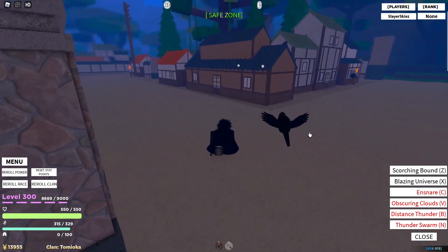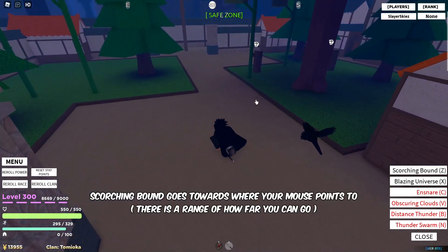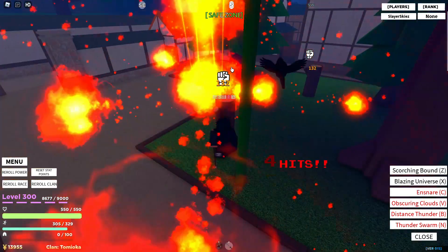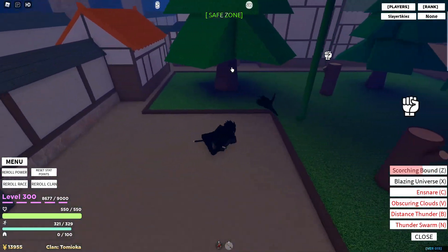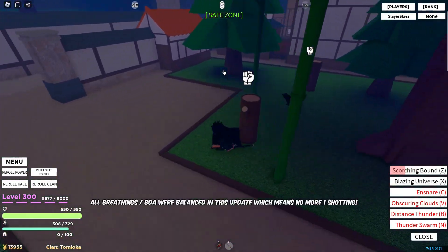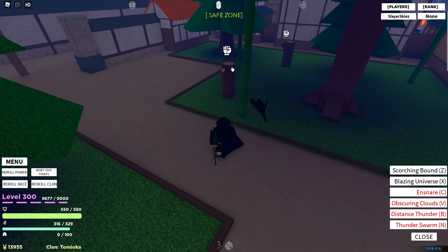For Flame Breathing, these two new skills are very interesting. Scorching Bound goes towards where your mouse points — it does have a range. You jump up in the air, it's something like Caprice, the insect breathing skill. It does 142 damage. The breathings have been balanced, same with the Blood Demon Arts, so now nobody can one-shot people with just one skill — no more things like that.